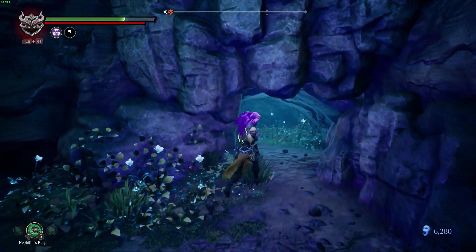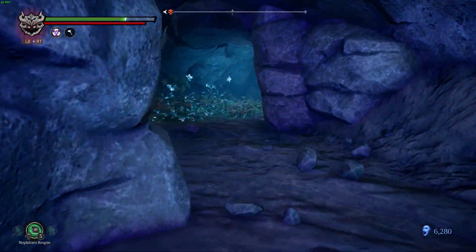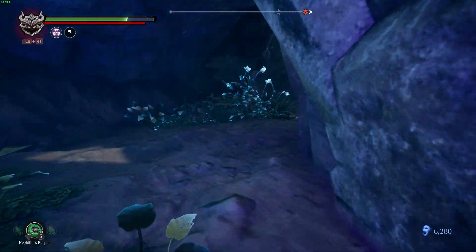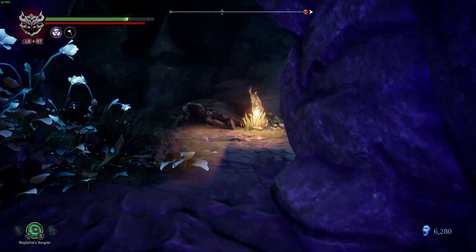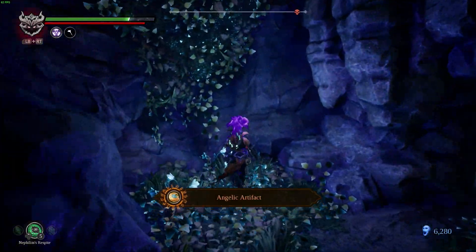I'm getting further away from where I wanted to be. What I'm gonna do is head back to Molten Cave as soon as we find Volgrim. We'll start cleanup. Oh look — we got something back here. Angelic artifact, nice.